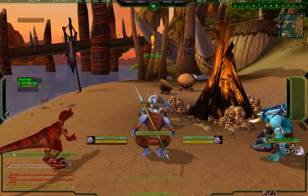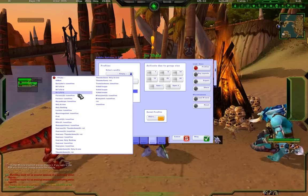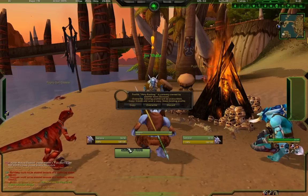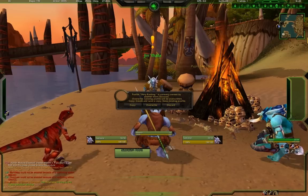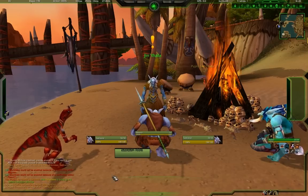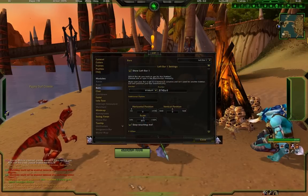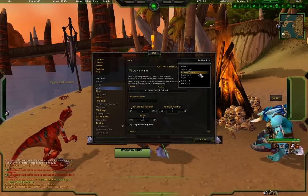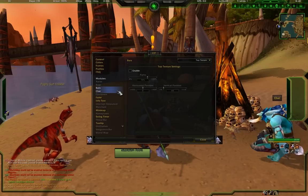Now let's look at VuhDo raid frames. For 10-man raiding, I have it set up like this - one, two, three, four, five going down in two columns. This leaves room right here for my cast bar which goes right there. You can set this up however you like. I get rid of the accent bar by going to Bars, then Top Texture - disable. The bottom texture I leave because it looks cool, but the top one is right in the middle of where my raid frames go, so I take that off.